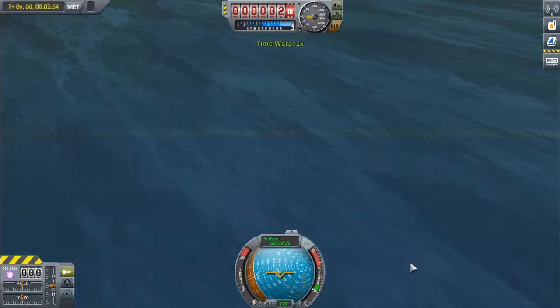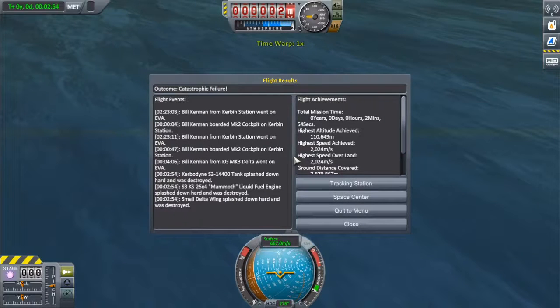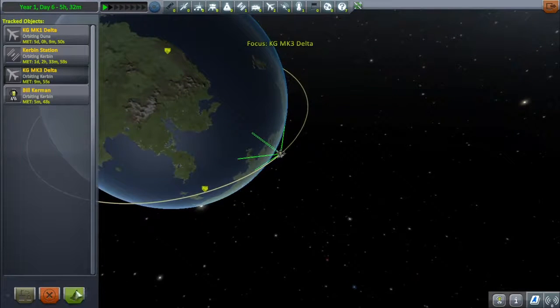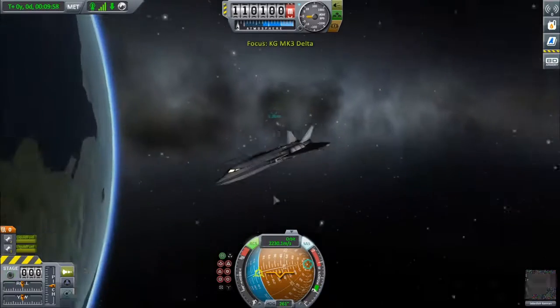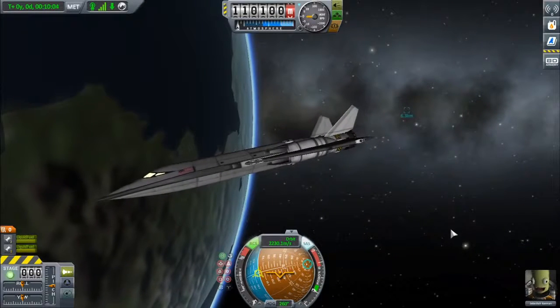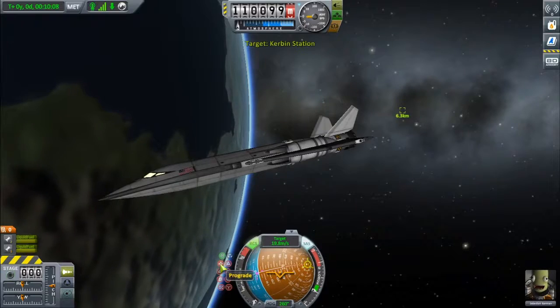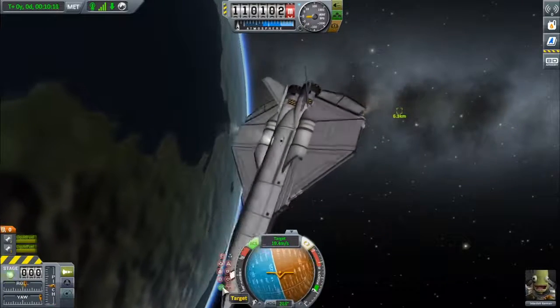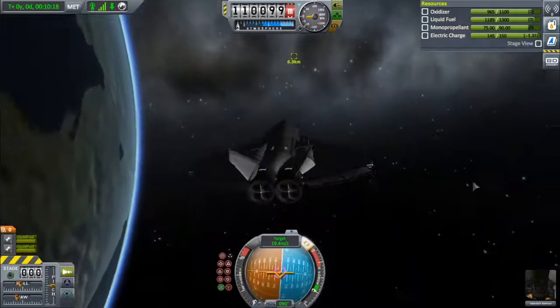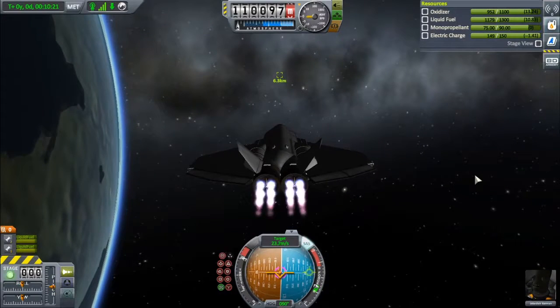Fun fact: they actually recovered some of the Apollo boosters out of the ocean. It's pretty cool. Let's go to the tracking station. KG Mark III Delta. Actually, I have a Mark V designed based on this wing shape and fuselage, but that's not up here right now. Oh god, we're six kilometers away. Alright, so we're going to point towards the target. How much fuel do we have? Plenty! We're just going to buff it over there.